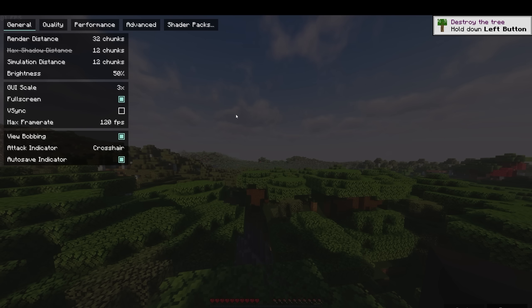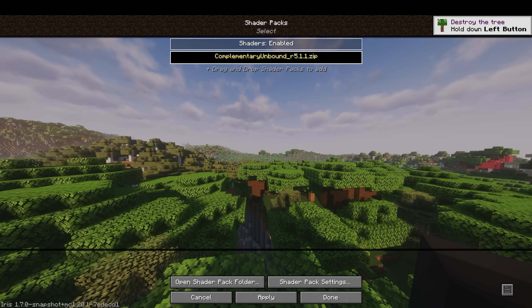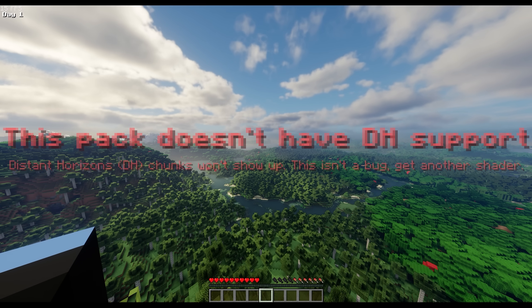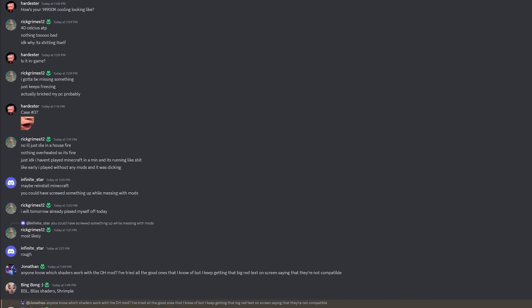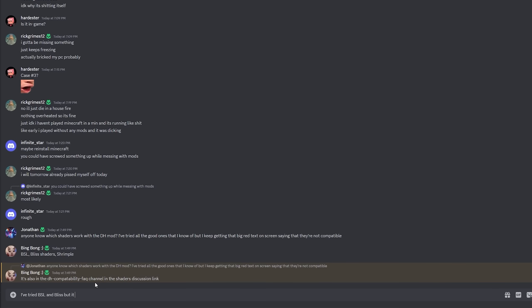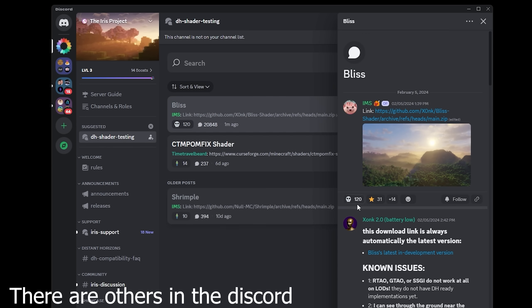If you try to use a shader pack that doesn't work, it pops up a nice convenient little message saying that it doesn't work. So after doing some digging in the Iris Support Discord server, which I'll have linked down below, I'm relatively certain I have the right one. As far as I know, the Bliss shader is the only one that works at the moment, but hopefully future shaders become compatible as things are updated.